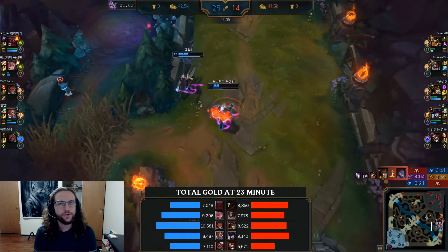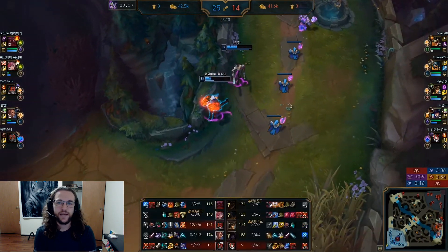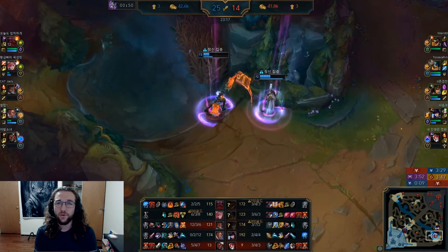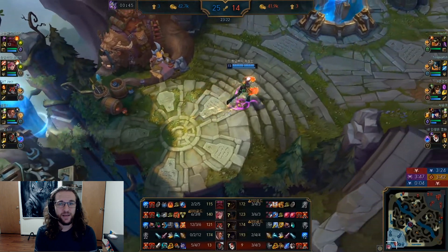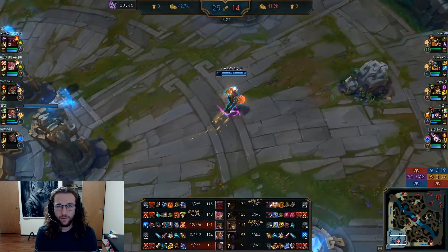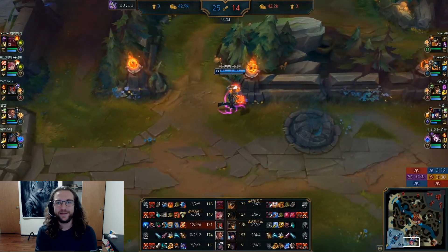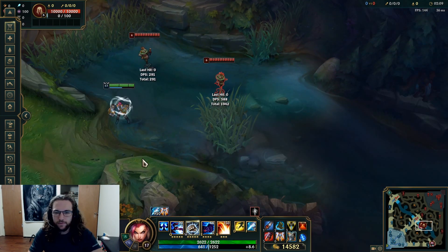On counters: mostly just fighters and skirmish-heavy junglers who you'll lose to if you miss your Q. Elise can feel really bad — she can Rappel out of both your Q and your ultimate, making her very difficult to deal with. A skilled Elise can dodge your Aftershock in the early game with a well-timed Rappel, so she's one of the more frustrating matchups.